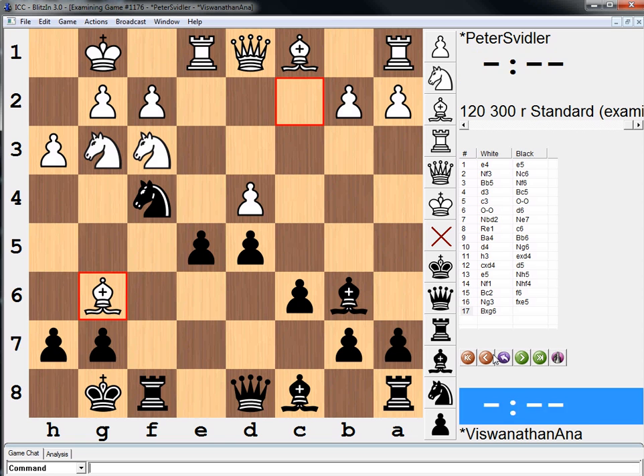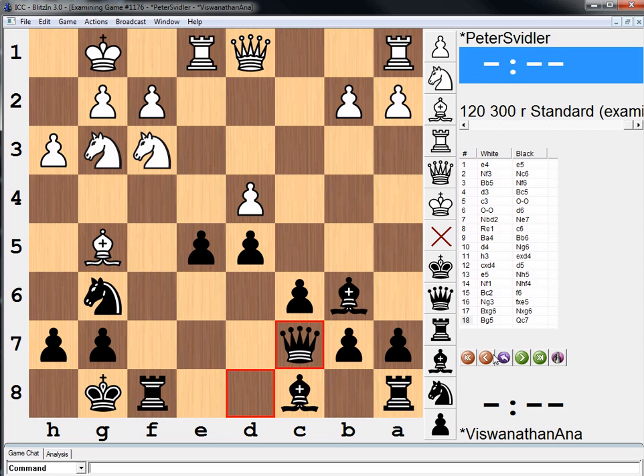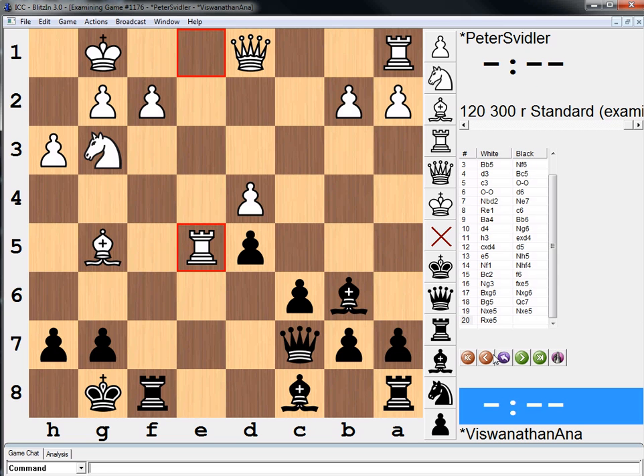And after a few moves, bishop g5 was played, rook takes.